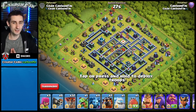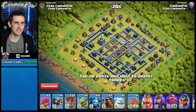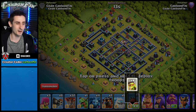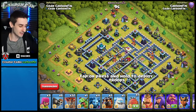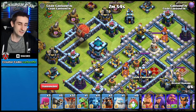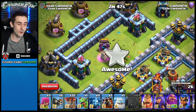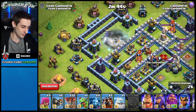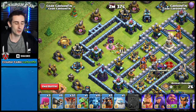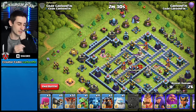Now let's try something interesting — I've only got four sneaky goblins in the clan castle. Dropping the blimp for the town hall: four sneaky goblins come out, defenses can't hit them immediately, and those four sneaky goblins take the town hall down without even pulling out the clan castle. Four sneaky goblins was all that was necessary. This opens up a huge strategic opportunity — you're going to start seeing a lot of people running sneaky goblins in blimps.